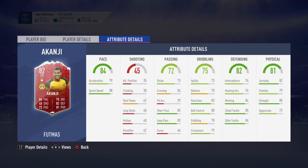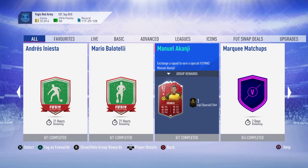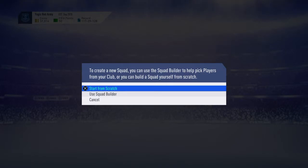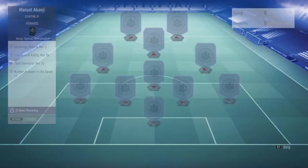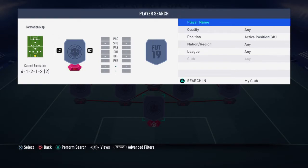He's very good at defending and physical stats, the rest are just average, and you've got really good pace as well. Really nice design card. We're going to do this Akanji card now — like I said, just short of 100k. There's only one team and for completing it you get that Futmas Akanji card. Let's get straight into it.